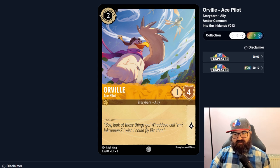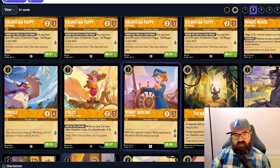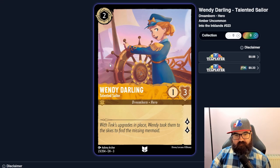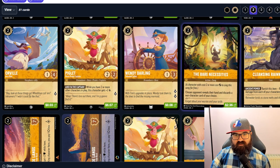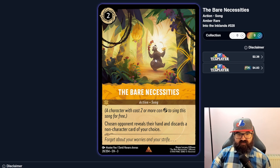Piglet — a two-two that, while you have two or more other characters, gets plus two lore. So it's effectively a three-lore character early for two cost in an aggro deck. I can imagine this being played — two-lore characters seem good, especially early game in an aggro build. Winnie also seems to have synergy with other characters.